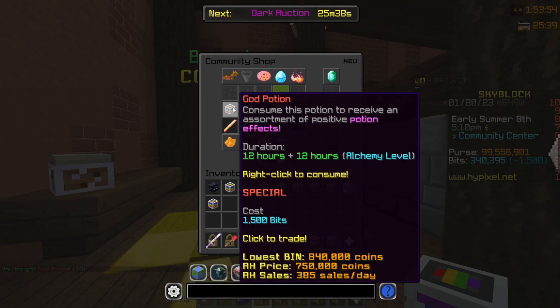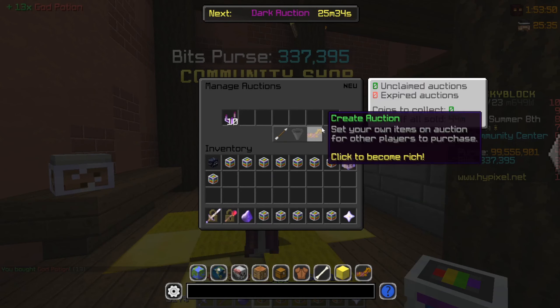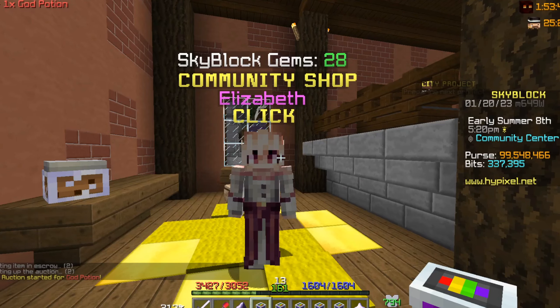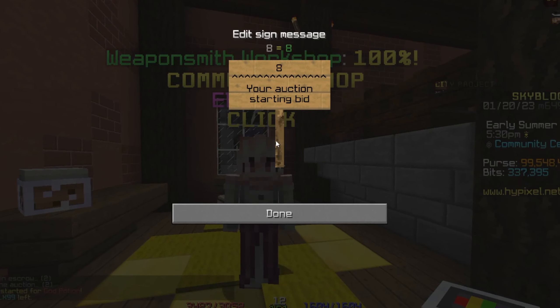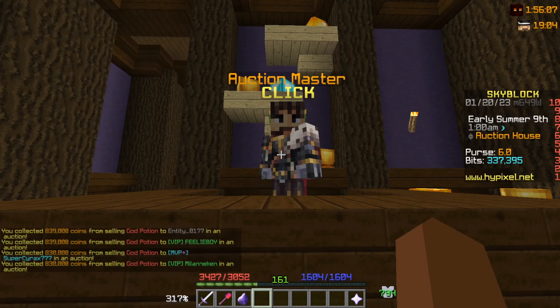Next up let's do a couple of god potions because these will actually sell in an instant. We just spent about 15,000 bits right there — it's going pretty quick. The good thing is that since booster cookies have gone up in price, the god potions are naturally more expensive as well. In just minutes we already have 8.3 million to claim.